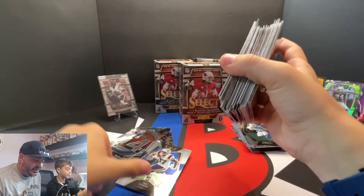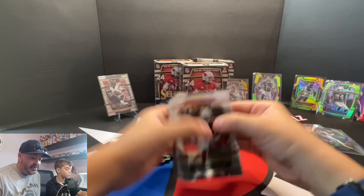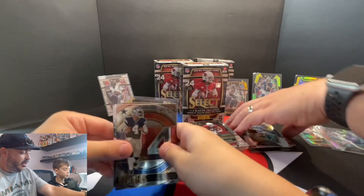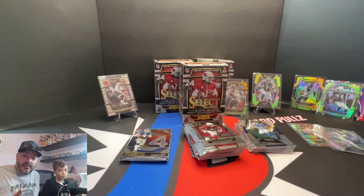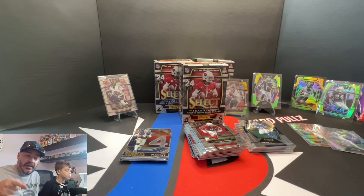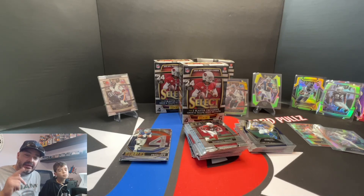Not horrible — we did get one numbered card out of three boxes, a couple silver vets, a bunch of die cuts: Fields, Davis Mills, Nico. A ton of Justin Fields base or Concourse. Not too bad. We're going to open some Walmarts on a later video — versions of these blasters. We haven't hit any hangers or value packs or Optic lately. But we'll have a couple more Select videos. Check us out at 9 a.m. Sunday for our live stream — fantasy football, card talk, maybe rip some more packs. Give us that thumbs up, it really helps us out. Subscribe to the channel and hit the notification bell — you'll be notified when we go live. Peace.